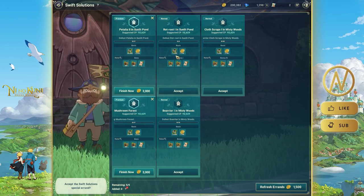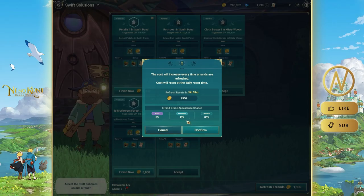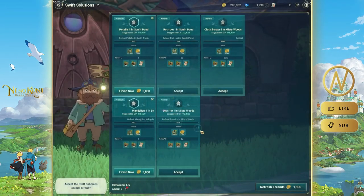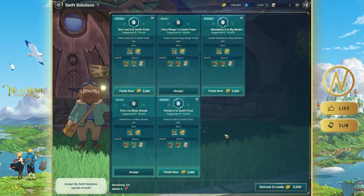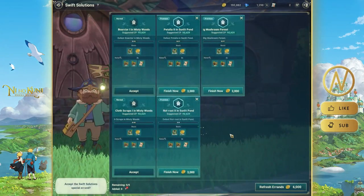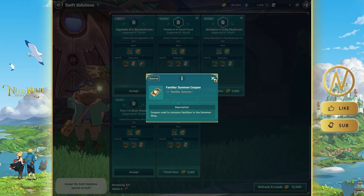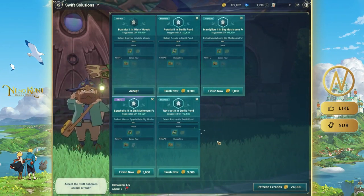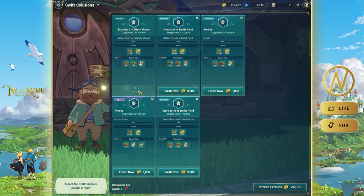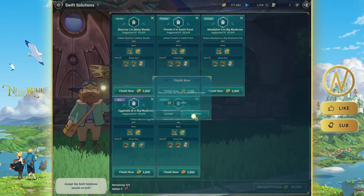After you get stuck around level 35 from the main story, use the General Store EXP and do Swift Solutions. Swift Solutions refresh daily, but important: the EXP goes to the character that accepted the task, not any other character. Accept both normal and premium tasks — premium gives more EXP. You can refresh Swift Solutions a couple of times a day for more premium tasks.